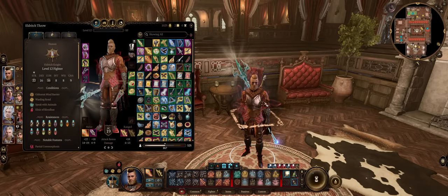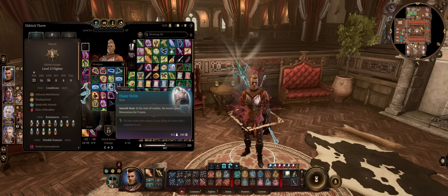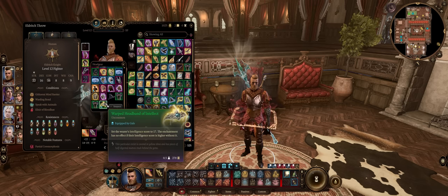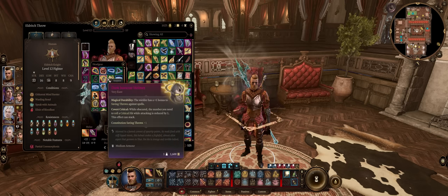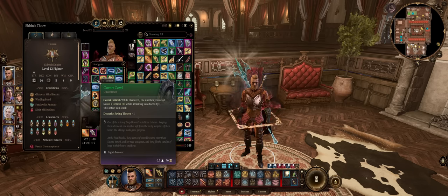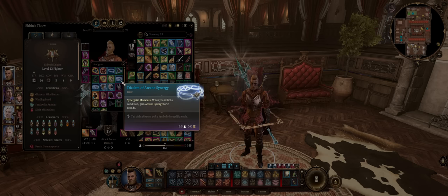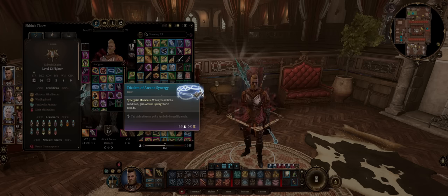Now let's cover gear for our Eldritch Knight thrower. For the helmet slot, Act 1 doesn't really matter — there's always the Haste Helm, though you don't need high movement with ranged throwing weapons, although you can still melee with them since you have high Strength and they are versatile enough. You might as well keep the Headband of Intellect just for higher skill checks. For the second act, because you are ranged with throwing, the Dark Justiciar Helmet or the Covert Cowl for higher critical range. For the last act, definitely Sarevok's Helmet, also for higher criticals. You can also go with the Diadem of Arcane Synergy, but I don't find the extra damage boost worth the investment, especially since you'd be replacing critical-boosting helmets.